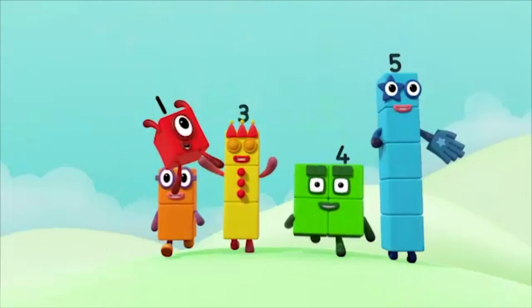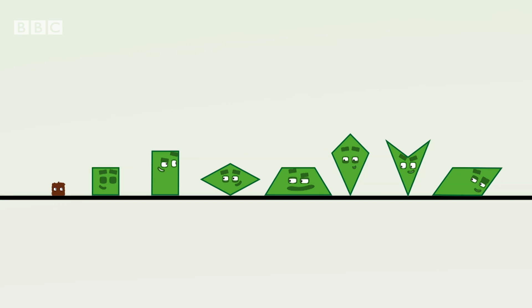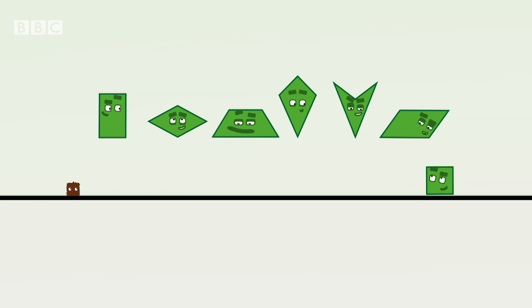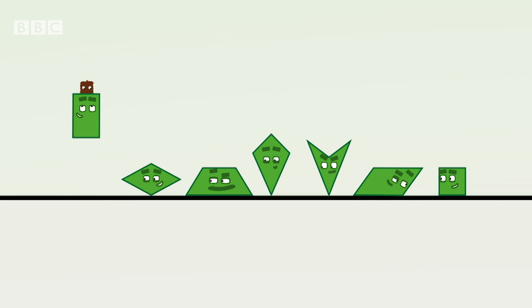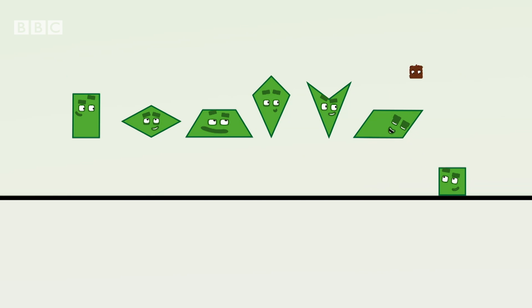You can count on us with another box. Four-sided shapes, introduce yourselves. Rectangle. Rhombus. Trapezium. Kite. Dart. Parallelogram. Square. Ooh, what wonderful names. And what wonderful shapes. Rectangle. Rhombus. Trapezium. Kite. Dart. Parallelogram. Square.